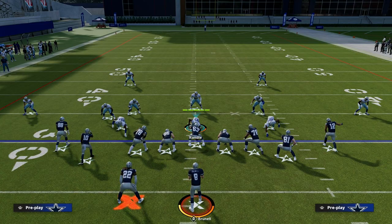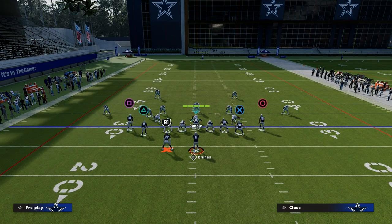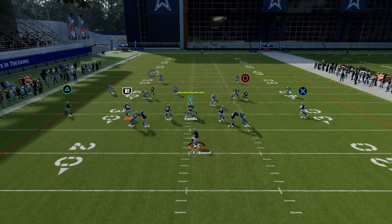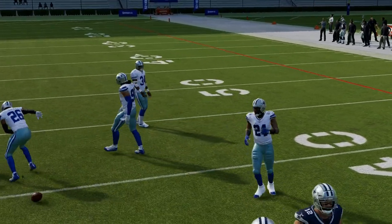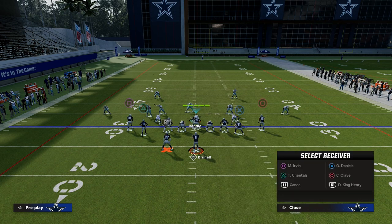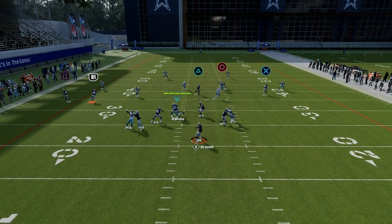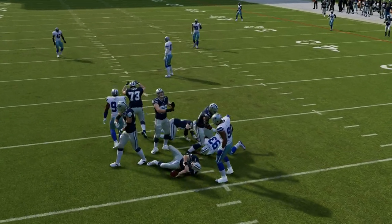Another route combination that's popular is something like a four verticals concept where we do a double seam wheel — you can attack the flats, the sideline, and the middle. The last core concept you see a lot is slant post, which is more of a man beater. I've talked about this a lot on the channel; I think this is one of the best concepts in the game for attacking man coverage.